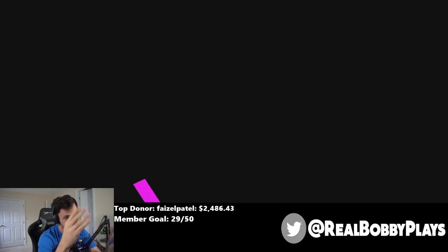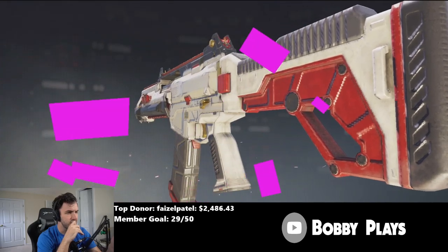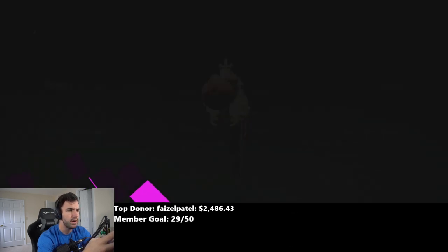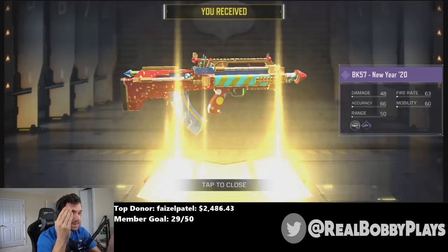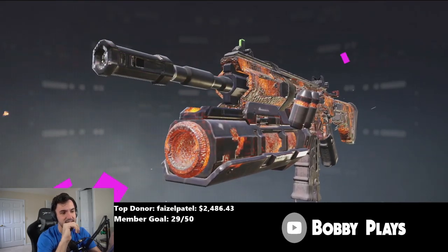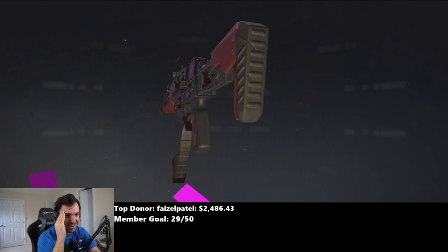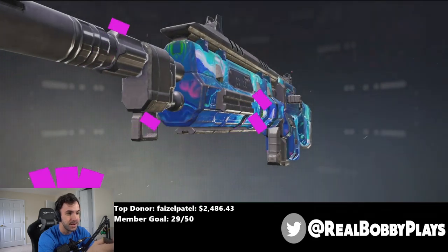We also get the Type 25 April Fool's Day and the Black and Gold ASM 10 — not sure if those are supposed to be like pink flakes flying around. We also get — wait, is this a new one? Royal Crimson LK24 — I'm pretty sure that's new. And we get the New Year's BK57, and the ICR Lava skin.